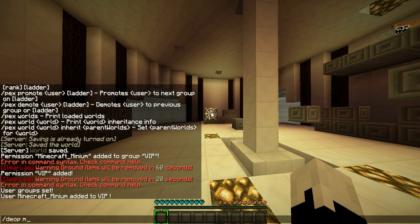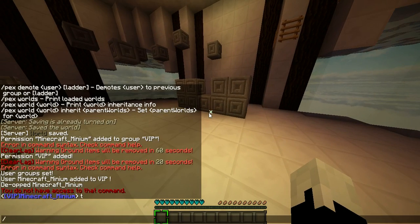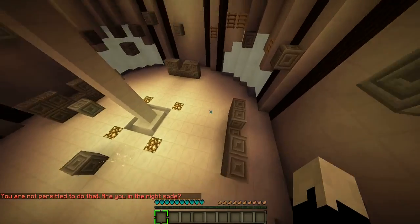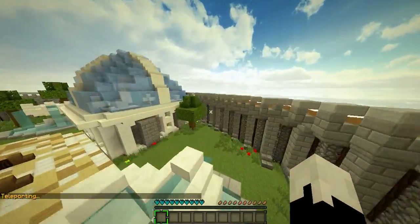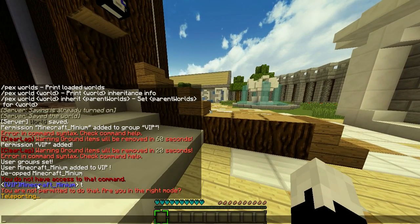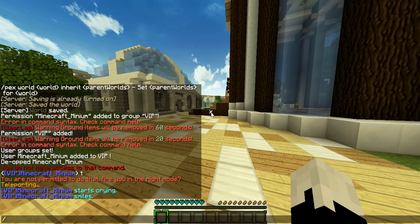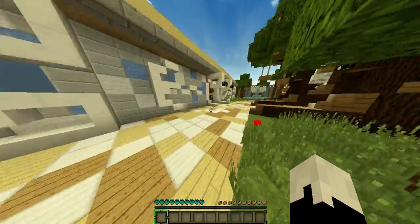So now I'm going to de-op myself. I disabled fly at spawn so you can't get over the map. Let's just go back to spawn. As you can see it's a nice bold rank name. I've added emote things where you can type like slash mine and stuff — all the rank perks will be in the description. It's pretty good and I think I've got VIP at maybe £10.